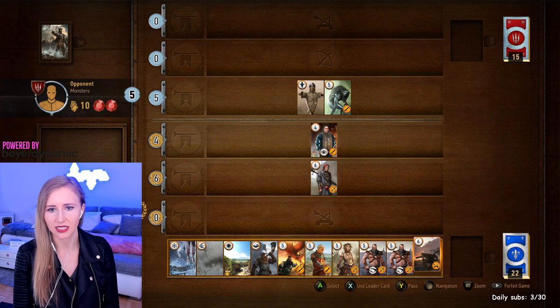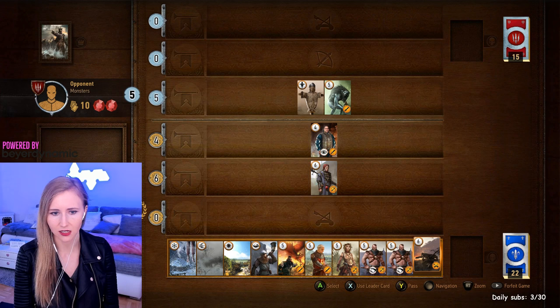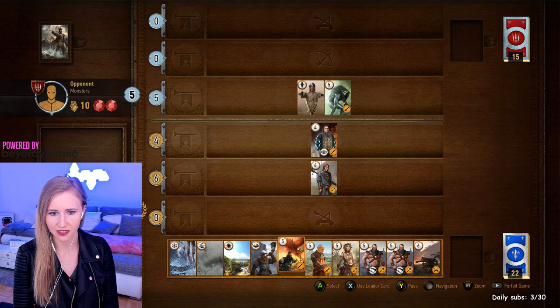He played the spy now. He has 10 cards and I have 10 cards — so I have 10 and he has 5 attack damage on the board. What are we going to do about that?